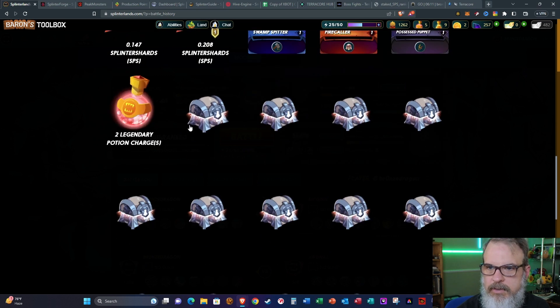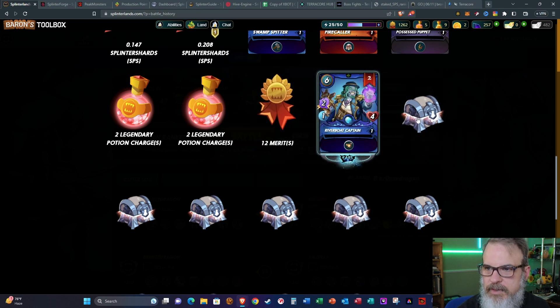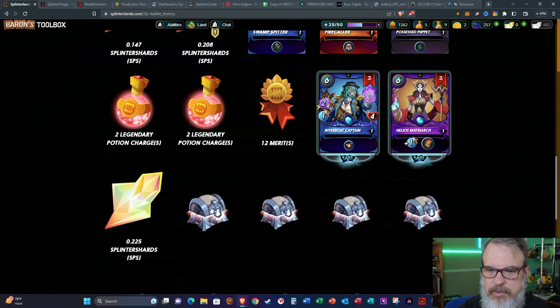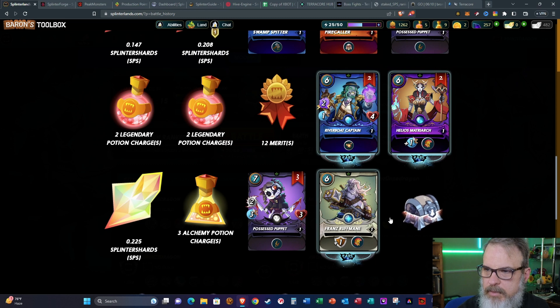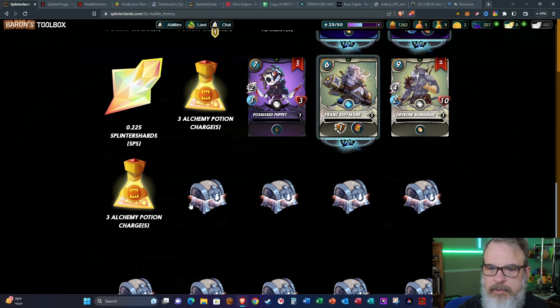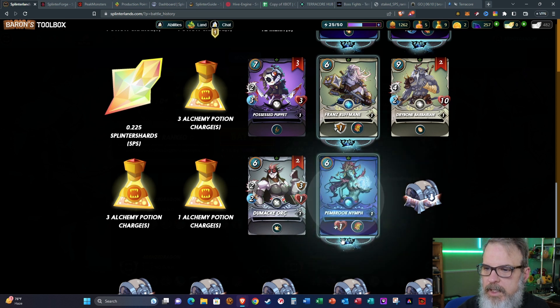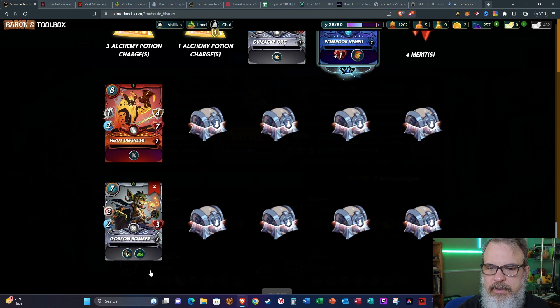Three more Swamp Spitters, one Firecaller, another Possessed Puppet — can we get a good card? I mean, it's not that they're bad, it's just, could we get a decent one? 12 merits, two Riverboat Captains — he's a rare but I haven't been using him much. Two Helios Matriarchs — this being my secondary account I do need more summoners. 0.22 SPS, three alchemy potions, three Possessed Puppets, another Welcome, summoner Franz Roughbane, Dry Bone Barbarian times two, three alchemy potions.